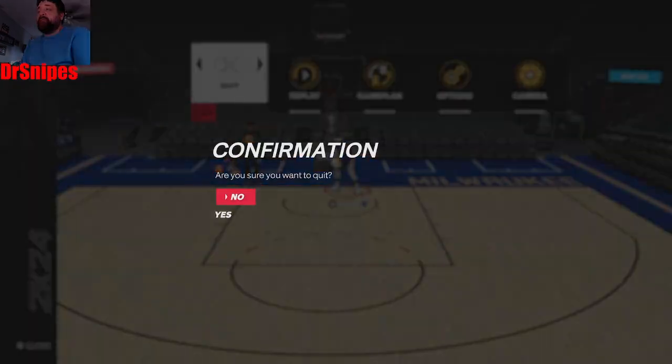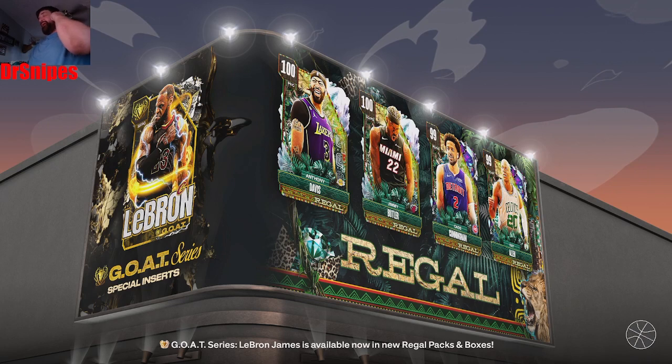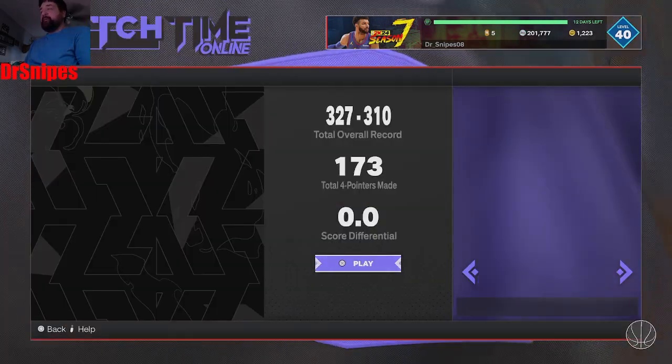We're going to run him at the small forward — I think that's where I'm putting him. My lineup, I got KD at the small forward right now. If I sell KD and put Josh Smith there, we'll have to see. Let's go ahead and hop into Clutch Time right here.